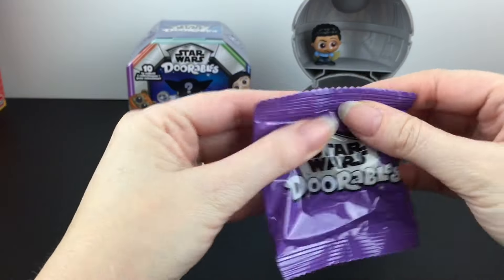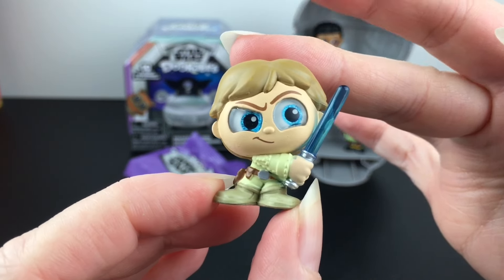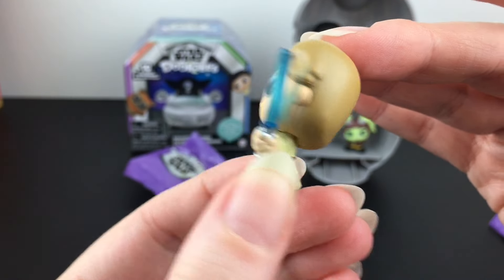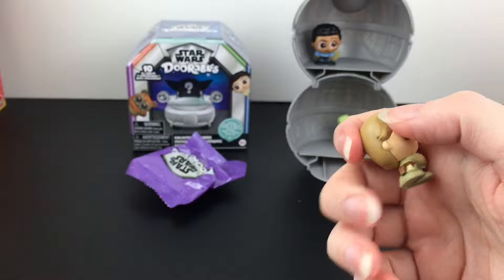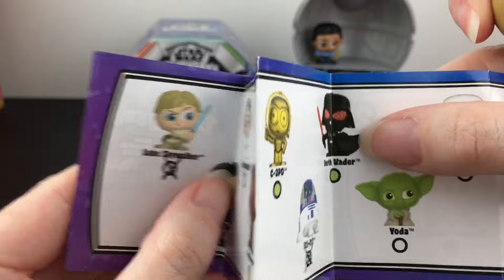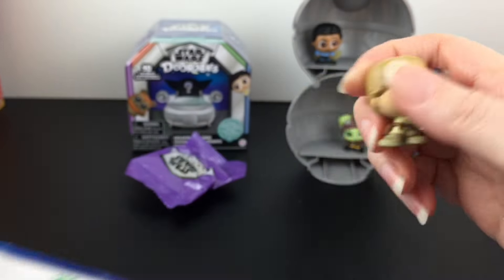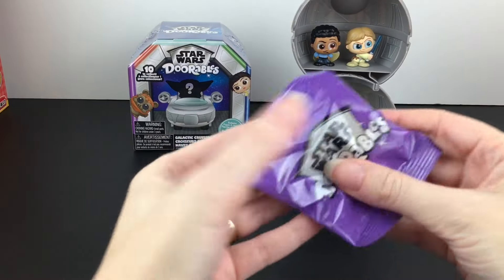Our next blind bag is going to be Luke Skywalker. So cool — I love how they did the clear blue lightsaber. This is also from Empire Strikes Back. But alas, Luke is our very first duplicate. He is a common. I need to find Vader to complete that epic battle scene right there. You can go hang out with Lando.